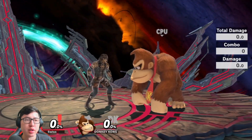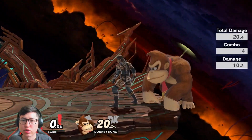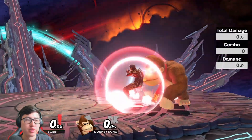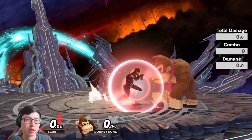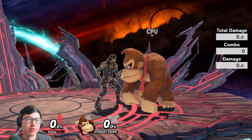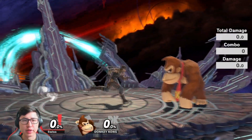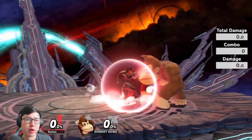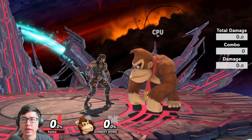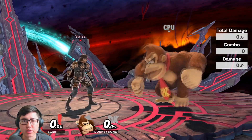Starting with out of shield: most people's best option is the short hop, but it doesn't cover behind very well. So if someone is behind you, I highly recommend using F-Tilt because it comes out on frame four. Even if they're in front of you and you want an absolute fast option, you can go for F-Tilt — or if you want to get them off stage. F-Tilt is definitely a really good out-of-shield option.